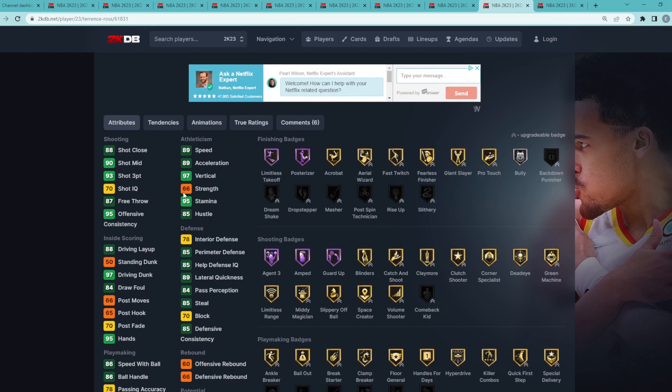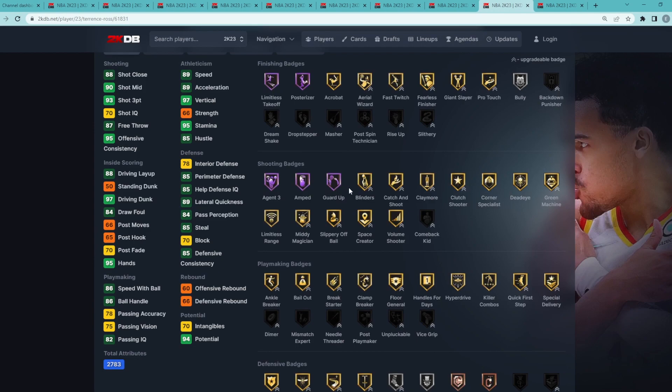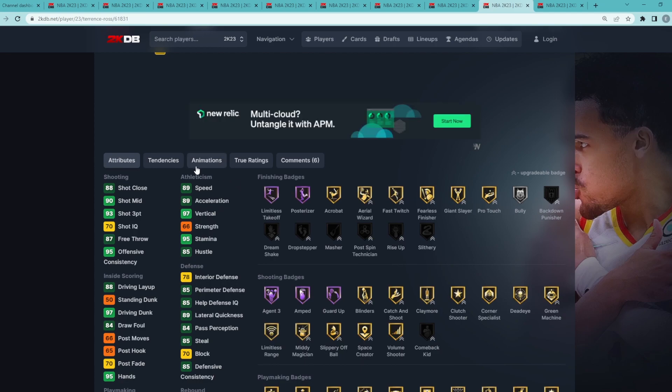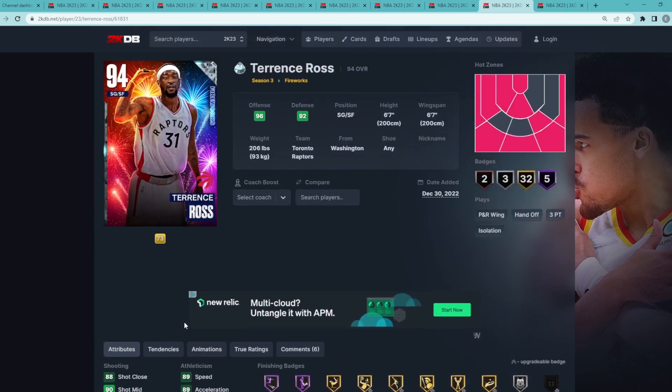Ross is a really good slasher — 97 driving dunk, 97 vertical. He's also decent at shooting threes: 93 three-ball, 90 mid-range. He's got Hall of Fame Agent 3, Amped, Guard Up, and pretty much every gold shooting badge in the game. He also has Hall of Fame Limitless Takeoff and Posterizer, so he's going to be dunking on everybody. He's got a good jump shot and Trey Young dribble style. Defensively he's a liability, but offensively he's an absolute bucket.